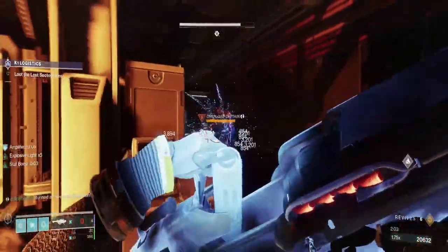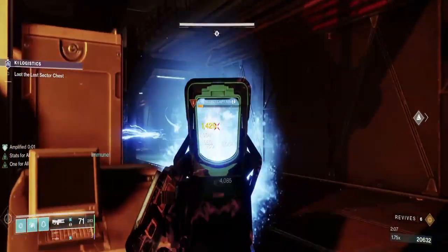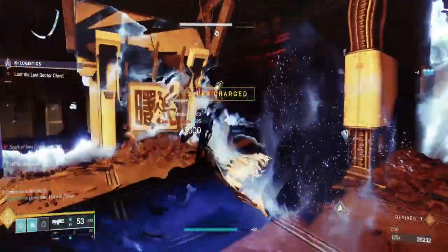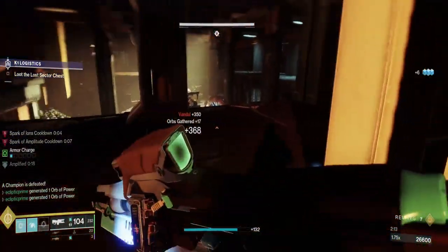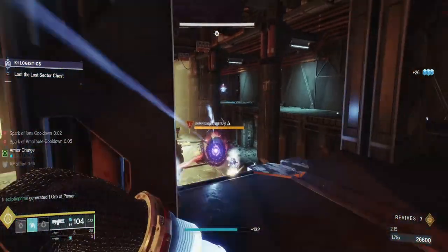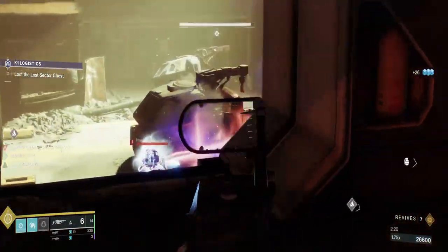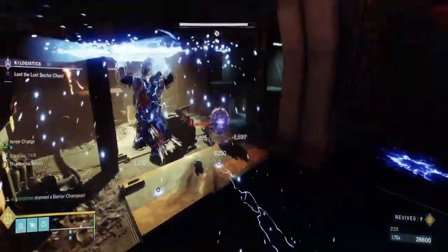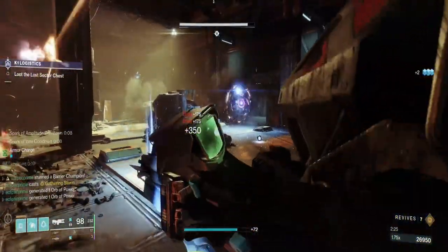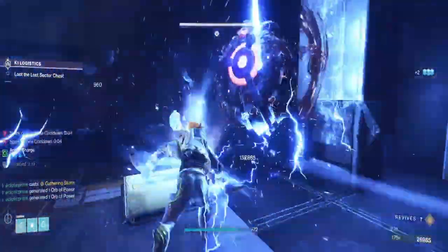I killed this guy really fast so he doesn't get his shield back. I was worried about the Barrier being there — wasn't coming forward. The Barrier right here can sometimes get him, and we don't want that to happen, so I'm going to break this shield. We're just going to give this guy a nice little spear and make him a unicorn. Then this guy should be finished off.